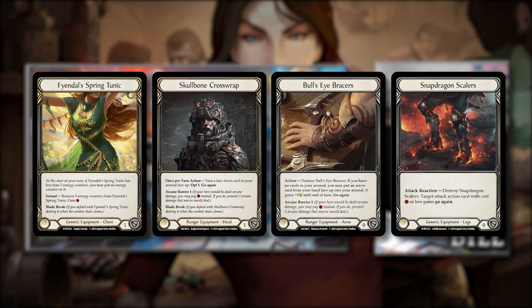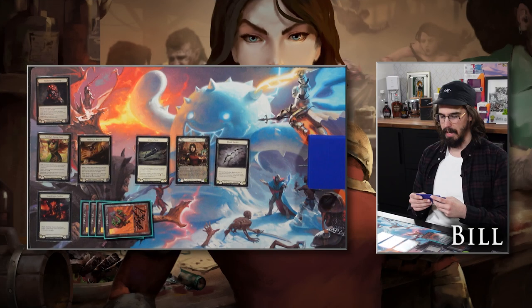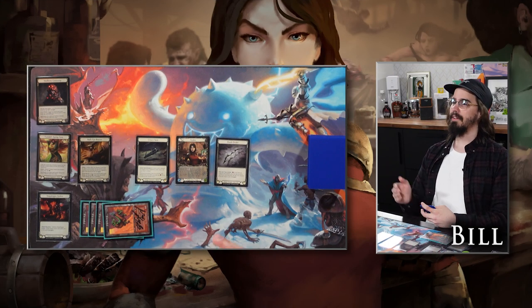Fiendal Spring Tunic is a baseline good piece of equipment, especially for ranger. There is a ranger chest piece now but it's more relevant in Riptide, not so much in Azalea, so Spring Tunic is where we're staying. Bullseye Bracers give access to a plus-one in arsenal whenever you need it, which is really useful in a deck that doesn't have as much pitch. Snapdragon Scalers give the possibility of hitting you twice.